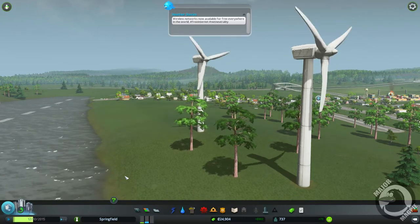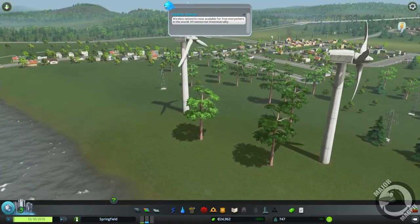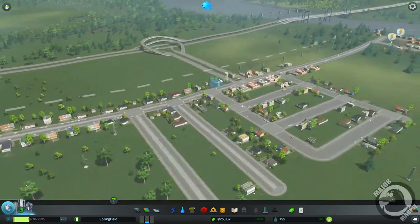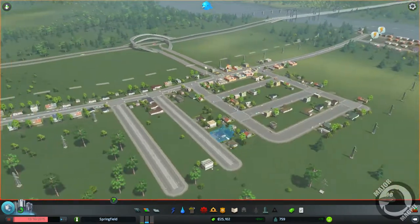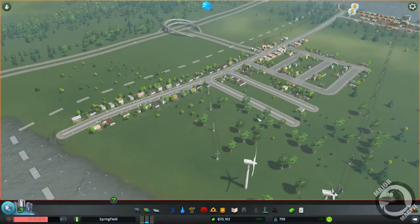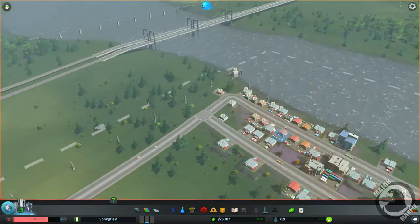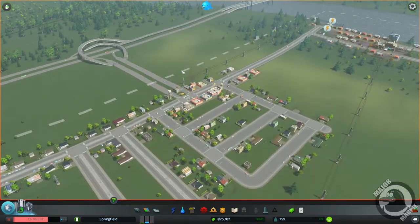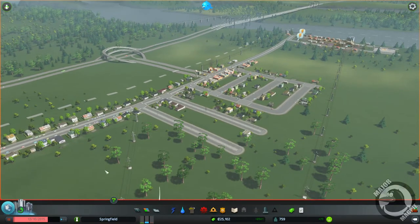What is up guys, Major Macron here and welcome back to Cities Skylines. This is episode two where we've started our city — and we have a fire! We've got a fire, we've also got a fire station as well. We went ahead and unlocked the next zone, but we're completely out of electricity. The city is burning to the ground, we need to get on top of this.